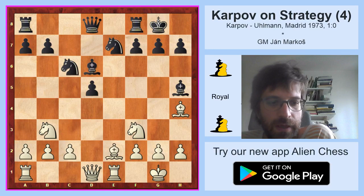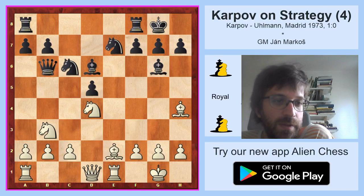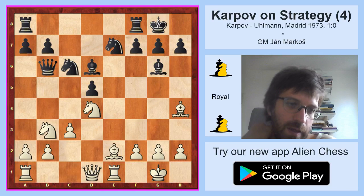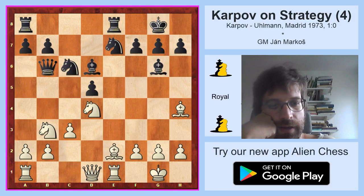Bishop h5, rook e1 is very logical, getting the e-file. Now black went queen b6 and white played knight fd4, trying to exchange as many pieces as possible. Black refused and played bishop g6. As you can see, black is having no problems at all - all his pieces are developed. His only problem is really the weak d5 pawn and the square in front of it, the d4 square. Therefore Karpov decided to play c3, slowly making sure he has full control over the d4 square. Black continues with development, rook f8. And a typical Karpovian move - bishop f1.